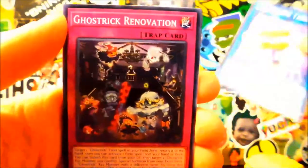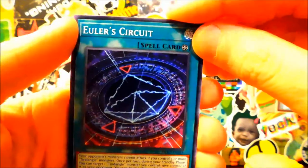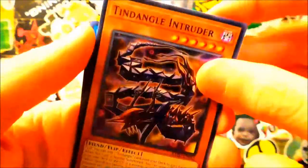We're more than halfway through our sneak peek, only four more packs to go, and we haven't got a secret rare — I really want something nice. Underclock Taker, Ghost Trick, Renovation, Base Gardener. Euler's Circuit — that looks like a really weird card, I like it, I'm not even going to read it right now because it'll possess me. Secure Gardener again, Orange Sunset again, Intruder again.